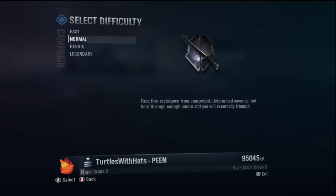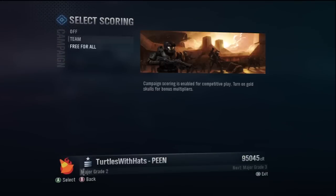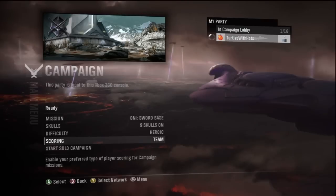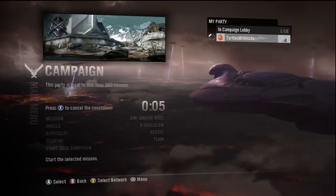Once you have that, set the difficulty to Heroic. You can set it to Normal if you want, but I recommend Heroic because it's just better. And always set scoring to Team — Free for All sometimes doesn't work. So if you have all that ready, pretty much start it up.